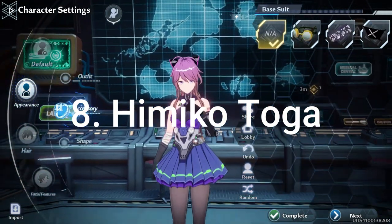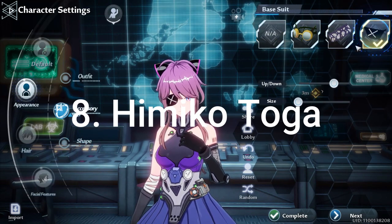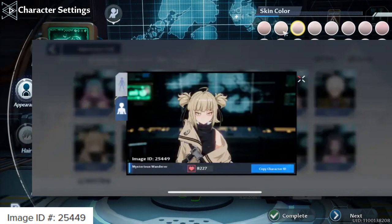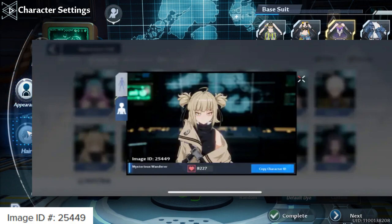Coming in at number eight is Himiko Toga. The bloodthirsty fan favorite from My Hero Academia has left the anime and ventured into Tower Fantasy. She may appear to be a good protagonist, but don't let looks deceive you — she's still the same Himiko. This player kept her aesthetic but took away her craving for blood; the needles are gone. The space buns are still there, though she's missing her iconic school girl outfit.